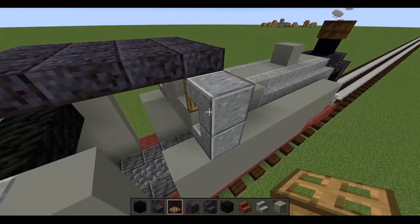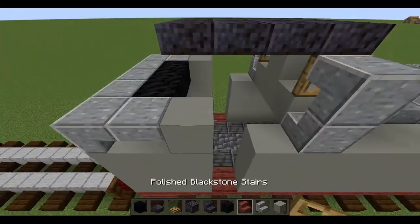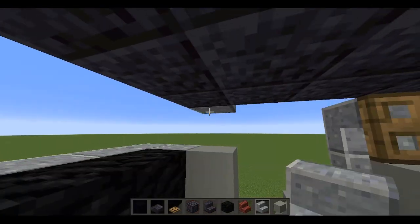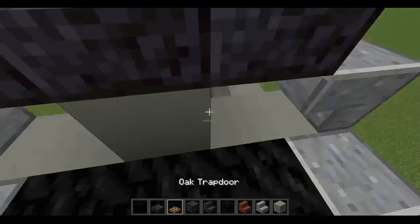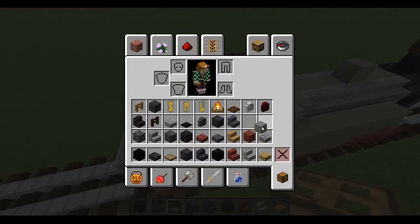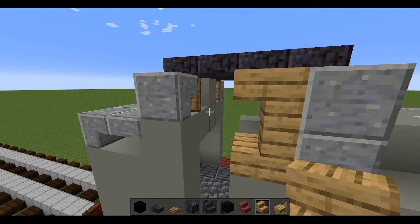I accidentally had the firebox placed too far back by one block, so whatever number I said for the boiler just minus one. By this point the roof should be four long and three wide. Same thing here and over here — we'll add window edges. Go back in with gray concrete and repeat a similar process on the other front face, then add trap doors for the two windows of different sizes again.